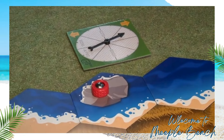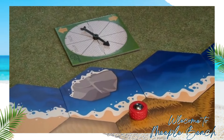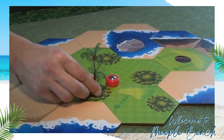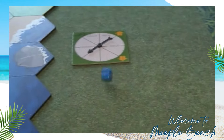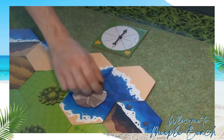Some ocean tiles have beautiful boulders in them — if you land on one of these, you have to flick the spinner and see where your ball bounces to. The biggest challenge in Meeple Beach comes into play when your ball lands on a tile with a tree; you'll have to place a tree on that tile and navigate around it. In Meeple Beach, you'll also have to deal with the wind, and since it's next to the ocean, you can be sure the occasional gale force wind will affect where your ball lands.